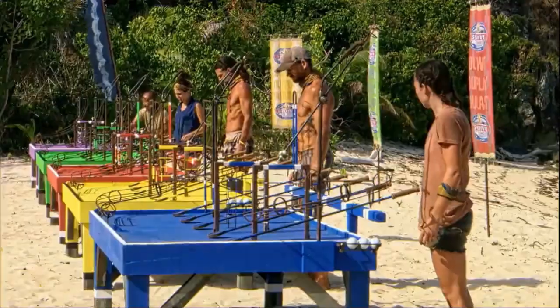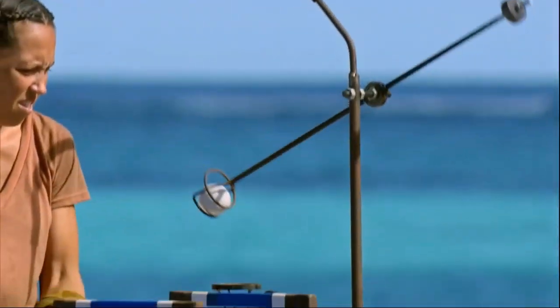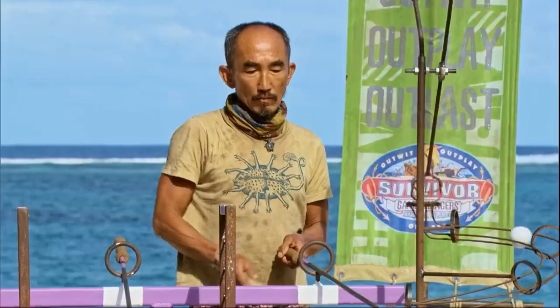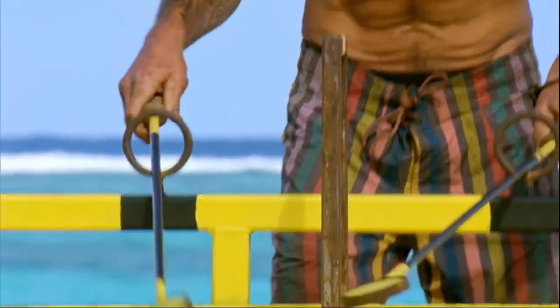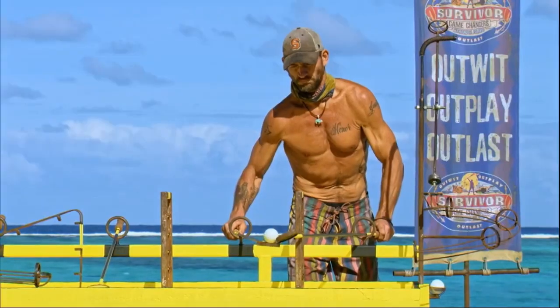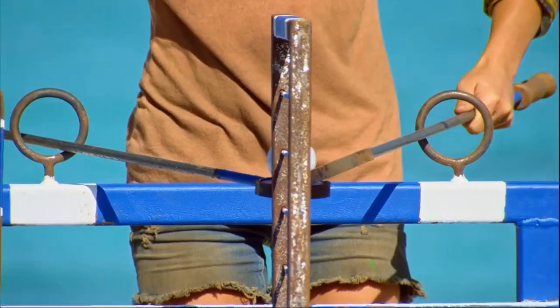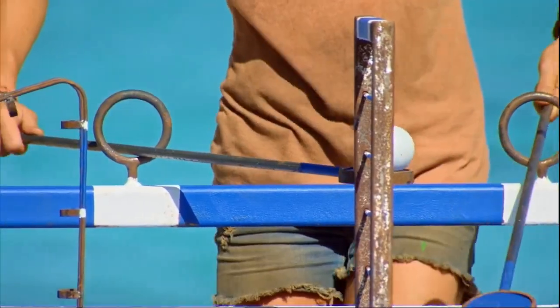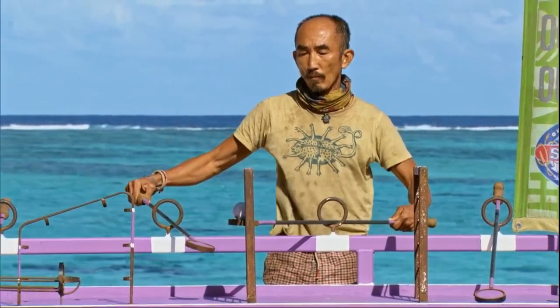Individual immunity, guaranteeing a spot in the final four. Survivors ready, go! There's definitely a learning curve to this challenge — they're going to be dropping balls and starting over, that's part of it. Sarah working on that first transition — she's got it. Culpepper makes that first transition. Ty is through his first obstacle. Sarah's through the second obstacle. Culpepper working around that second obstacle. Ty now heading for the second obstacle.